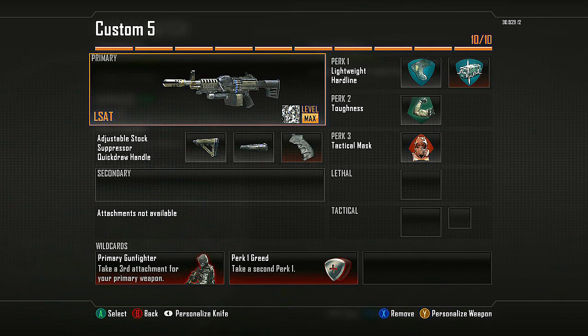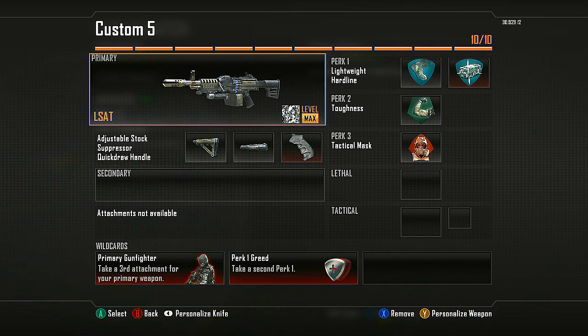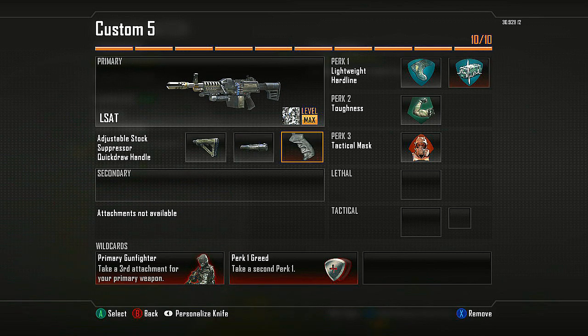Next class is the LSAT — the exact class you see in all of my videos. LSAT with Stock, Suppressor, and Quick Draw Handle. The Stock and the Lightweight basically makes this like an Assault Rifle with 100 bullets. Combine that with Quick Draw Handle and you don't notice the slow raise time at all. It actually raises up pretty decently compared to the other weapons in the game.